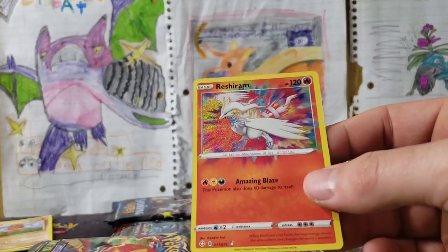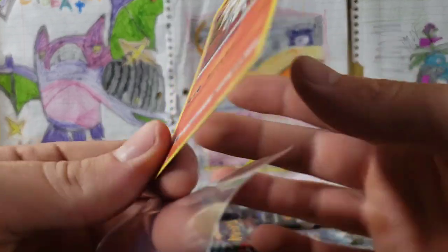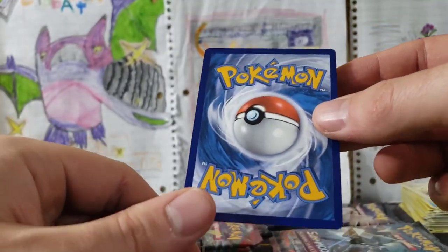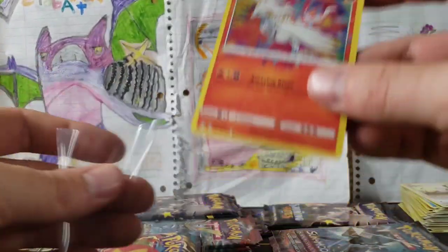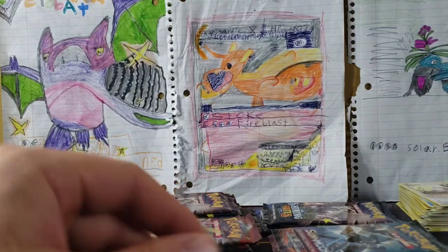Amazing Rare Reshiram — a little bit fat on the right. Looking good on the back, no whitening on the back. A Reshiram! What a great opening.